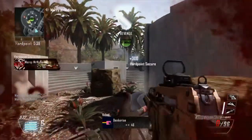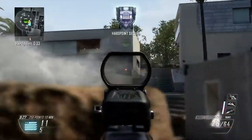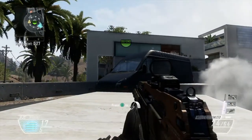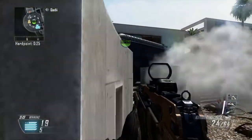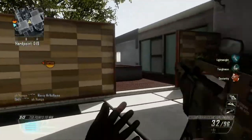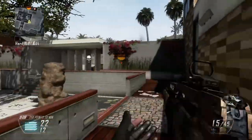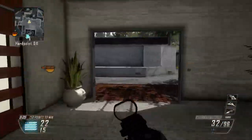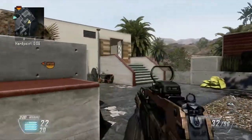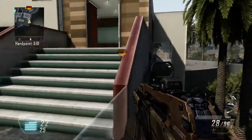Starting with the assault strike package, the first one listed for three kills is the SATCOM. This is basically the UAV, but it's a stationary ground-based version, and it can be stacked. The first level just shows enemies on the radar. Two SATCOMs act as a normal UAV sweeping the map every few seconds. Three increases the frequency of radar sweeps. Four works like an advanced UAV. The wiretap perk also allows you to stack enemy SATCOMs as your own.